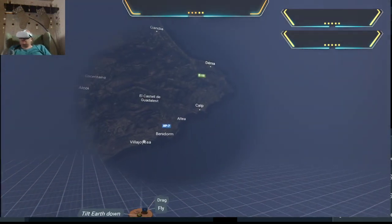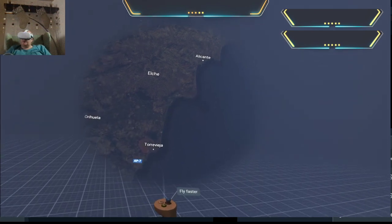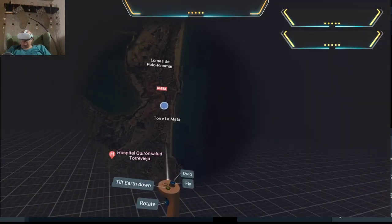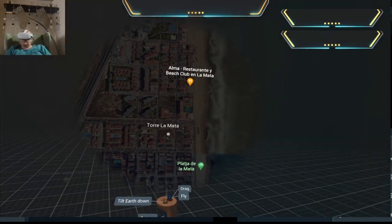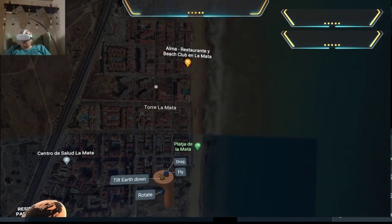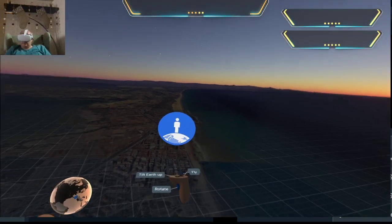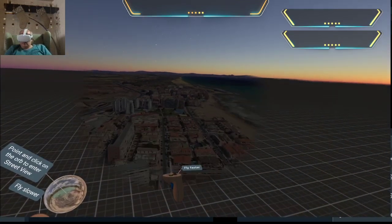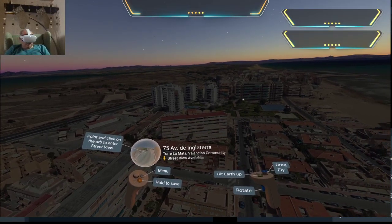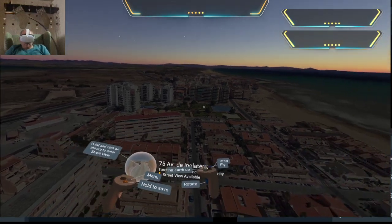Let's go and find La Mata - there's Benidorm, Alicante, Santa Pola, Guardamar, Collivieca - we should be down here somewhere. Let's zoom right in here and we can rotate it around. We can have a wander around La Mata so I can zoom right in. Now we can go to the street view as well - point and click on the orb to enter.